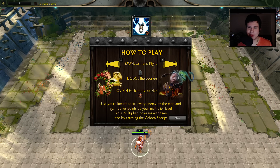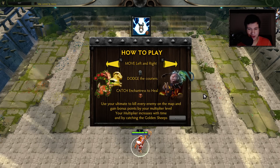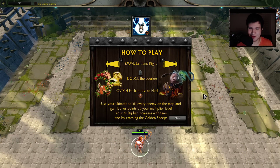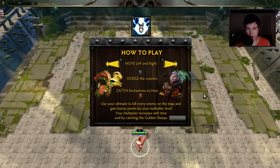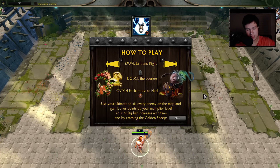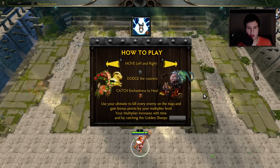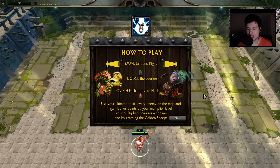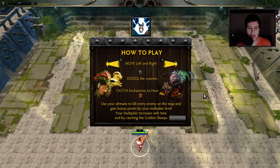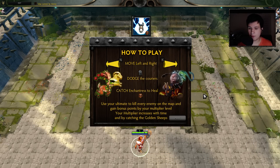We're just gonna go straight ahead. As you can see, there's already a how-to-play screen on screen. It's very simple. You just move to the left, to the right. You dodge Couriers that come running down towards you. You catch Gordon Couriers, you catch Enchantresses, and you have an ability that kills all the Couriers on the map. If you get hit by a Courier, you take 1 point of damage, and you can take up to 5 points of damage.